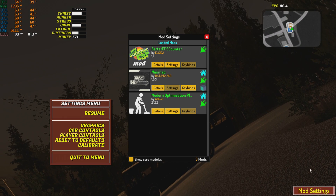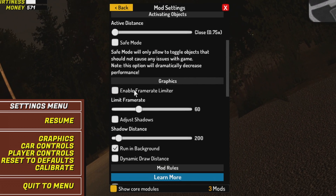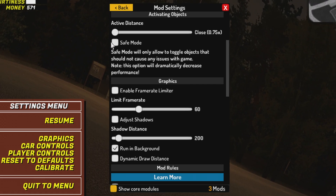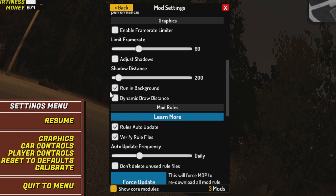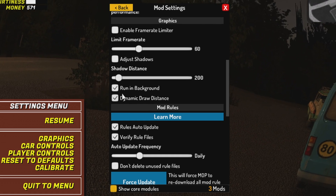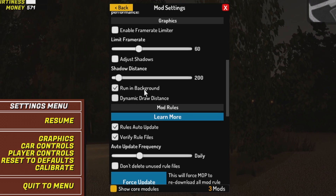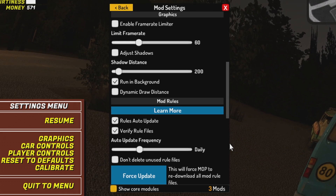Close the game and go to Mod Settings, then go to Modern Optimization Plugin. Put the active distance to Close. Disable the frame rate limiter and make sure safe mode is disabled as well. But if you see bugs in the game since installing the MOP mod, then go ahead and check Safe Mode. Also make sure Adjust Shadows is turned off. Running Background should be turned on. Dynamic Draw Distance should be turned off — I think it causes a big lag spike. If we disable that, do we get more frame rate? Oh yeah. I don't recommend dynamic draw distance — it might work on integrated GPUs like Intel HD 530 or 610.